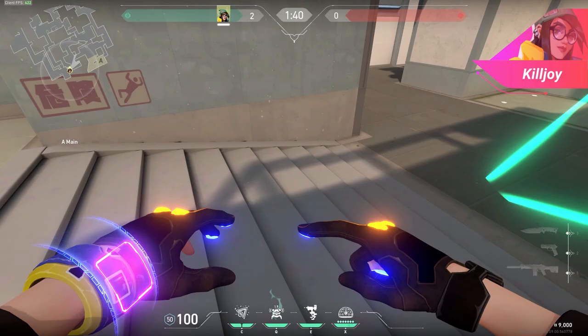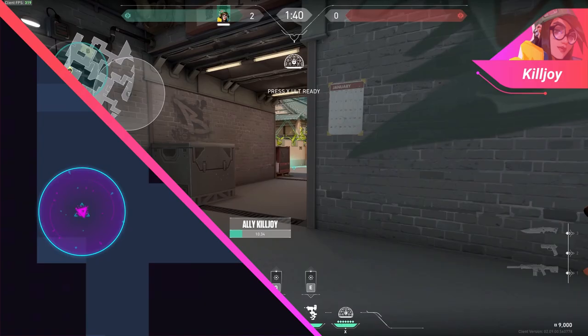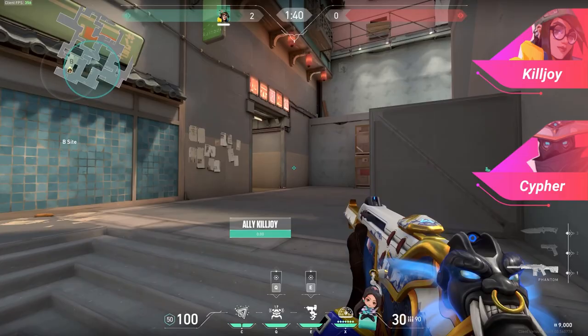From there, nanoswarms and lockdown are going to be more for clearing out the site. For example, you can use lockdown in garage to push the B defenders back, and you can also use nanoswarm to clear out those pesky angles that the defenders could be at. You'll notice that Killjoy and Cypher play very similar to one another, and hence we recommend learning both these agents so that you have an extended agent pool. These two agents really represent what playing a sentinel is like, so if defense is your forte, make sure to learn them by implementing the tips we just mentioned to every map.